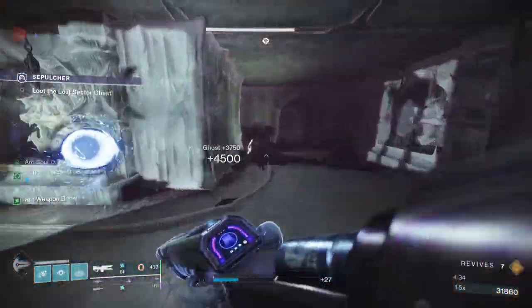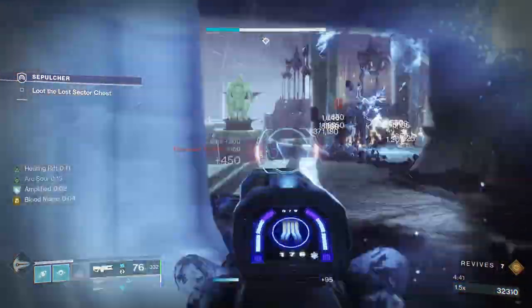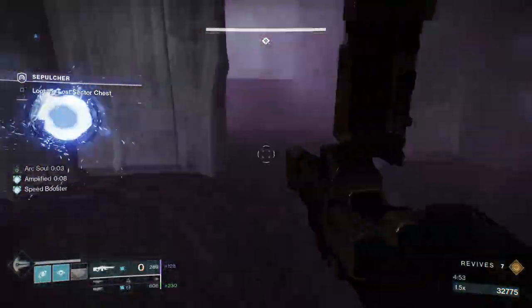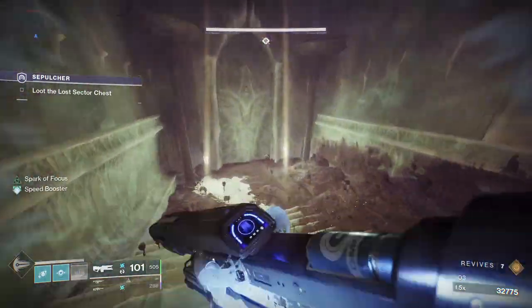After you take care of the unstoppable, you kill the ogre, and you kill the hive guardian. All you need to do is clear out the rest of the room of adds, and then you can proceed to the next room.